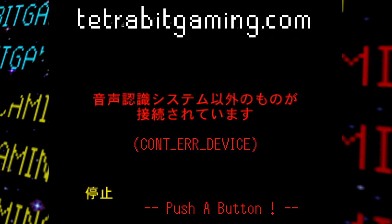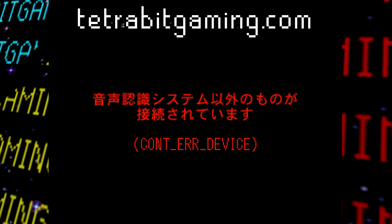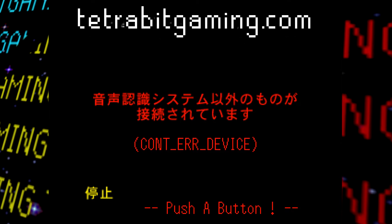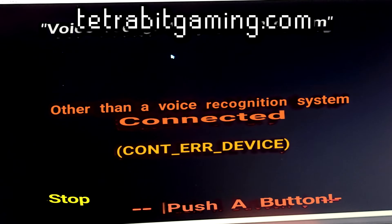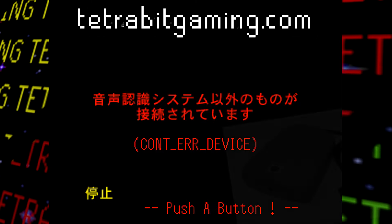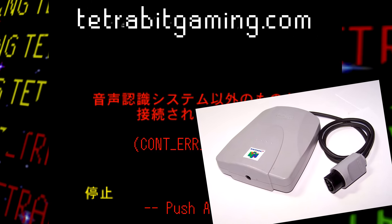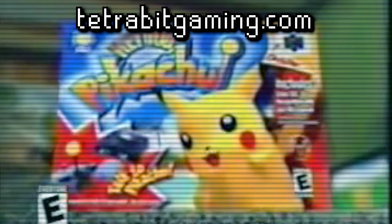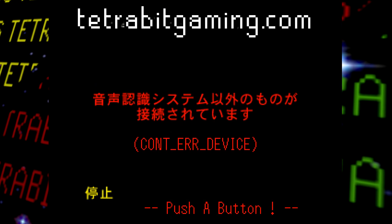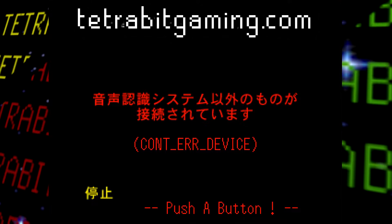And finally, the last tech demo for this video is called Voice. At first, all I could read was the device error in the middle, as well as a prompt to press the A button, which seemed to do nothing. But after using the magic of Google Translate, it appears this was supposed to be a test program for voice recognition, and it just tells you that something else is connected instead. This was very likely a test program for the Nintendo 64 Voice Recognition Unit, or VRU, which only ended up being used in Hey You Pikachu, as well as one other Japanese exclusive game. Since the VRU was very underutilized, I'm sure this test program didn't see much use.